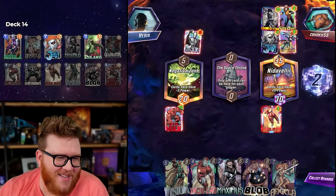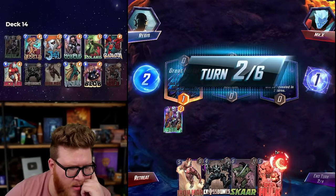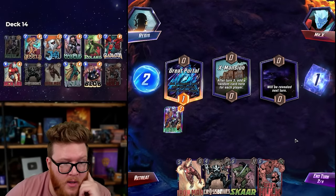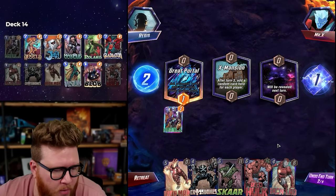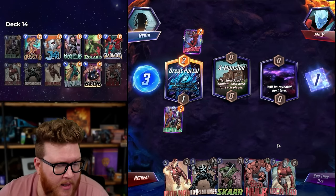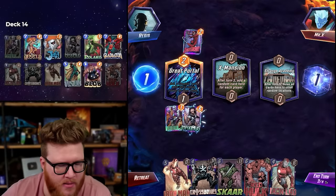May not really make sense from a line standpoint though. X-Mansion — we missed a two drop, the one drop I don't expect to miss in the stack. Iron Lad hitting Blob could open up a pretty sick Scar as well. Maximus — okay, I would really love to be ahead at X-Mansion so I can pull a Crossbones.